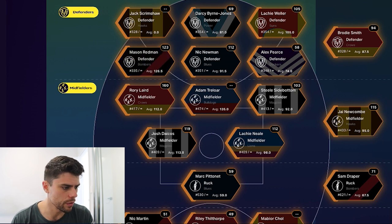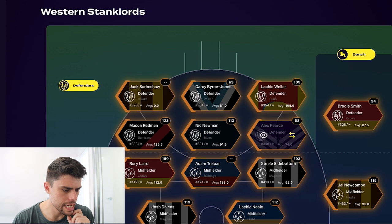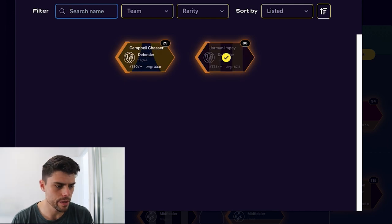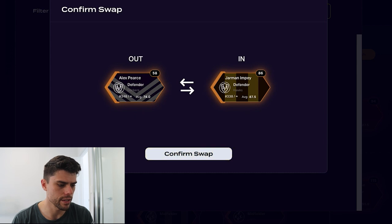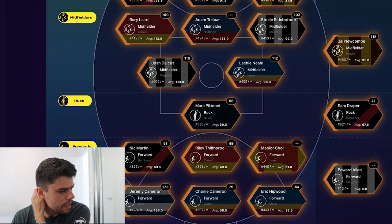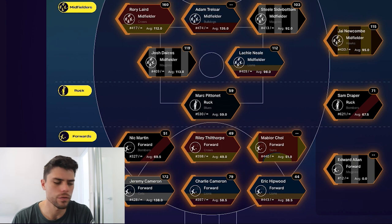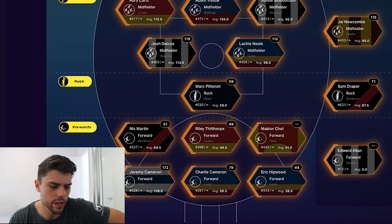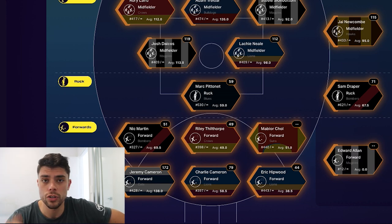You can see their average scores, which is a pretty cool feature. I've got Alex Pierce here but I might swap him out - Jarman Impey is a much better option. Campbell Chesser is in the background but he's not quite good enough to make my side just yet. Pitney and Draper is not the strongest ruck duo, but beggars can't be choosers. Jeremy Cameron is in my forward line too. I do have one dynasty player in Edward Allen - a second round draft pick for Collingwood who might be a good long-term asset.